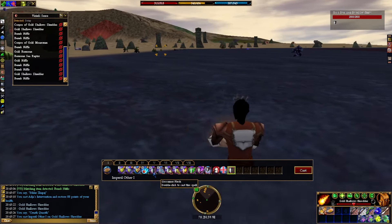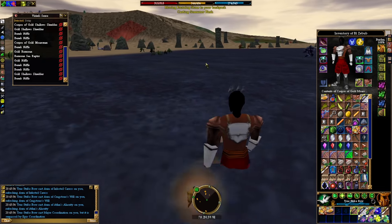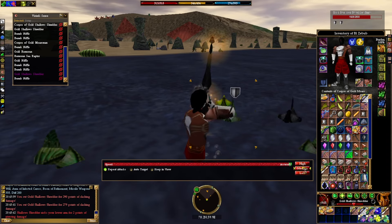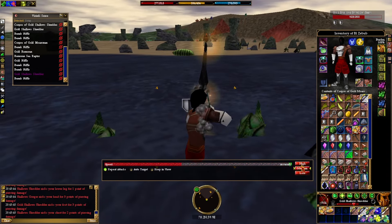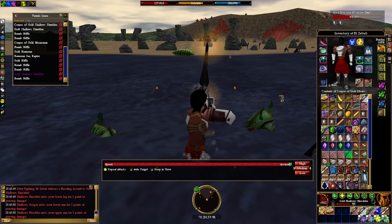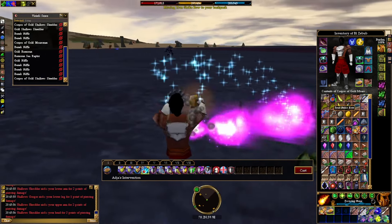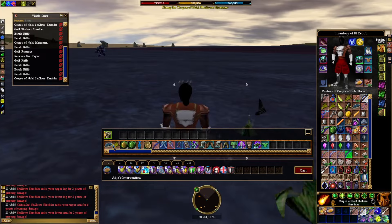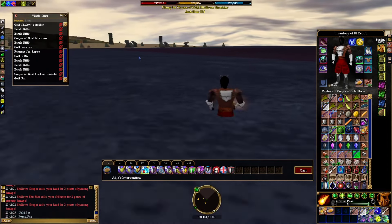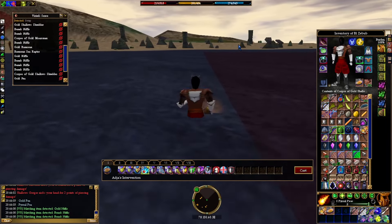I really like to just run along the shoreline here, pulling. You can see my V-sense is up — I'm looking for Gold Shallows Shredders and Gold Remorans. I also have some other monsters in my V-sense for kill tasks. There are four kill tasks on this island: for Benic Nifis, for Shallow's Gorgers, for Remoran Sea Raptors, and for one of the Moorsmen. Those can be rewarding and they each reward a title, so it's worth doing once.